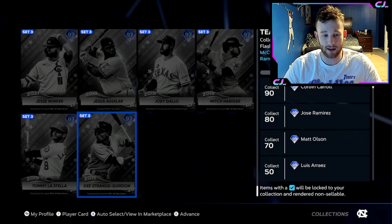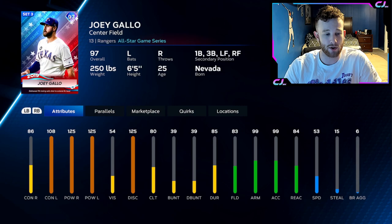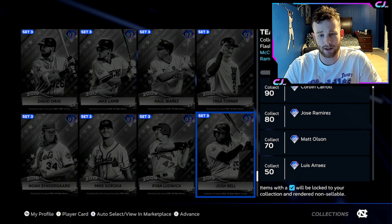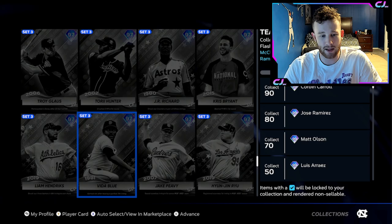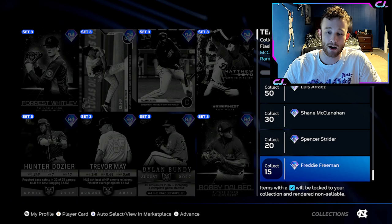These are all from the Team Affinity path. Some of them may not look like Team Affinity cards traditionally, but this is the Team Affinity path — all of these cards are from here. There are some decent cards in here. If you saw the tier list video yesterday, I went over a lot of them. Joey Gallo is really solid, Cinderguard is not terrible, Soroka is not bad, Trey Turner is basically the 99. Some of these 94s are cool little budget cards also.